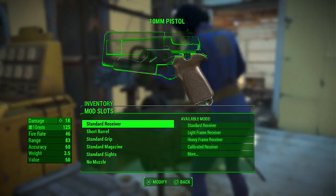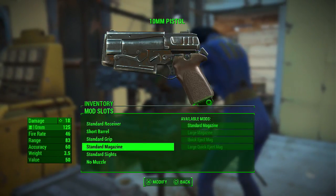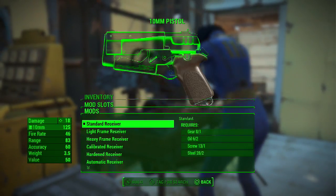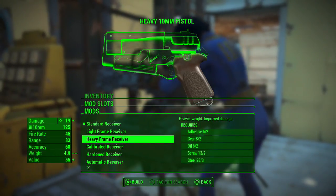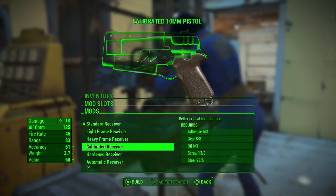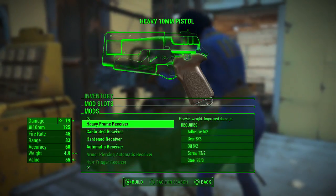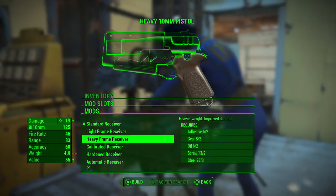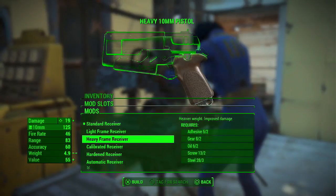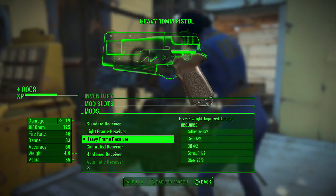I can upgrade my pistol. Standard receiver - damage 18. Heavy frame is 19 but the weight goes up a bit. Calibrated is only 18. Accuracy 61. Automatic receiver is 14 - don't want that. How heavy am I? The weight is going to be a concern. I'm pretty strong, it's gonna make it more powerful so I think it's a good idea. Let's build it. We got a heavy frame.